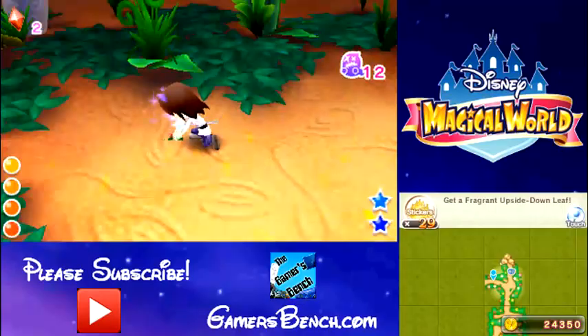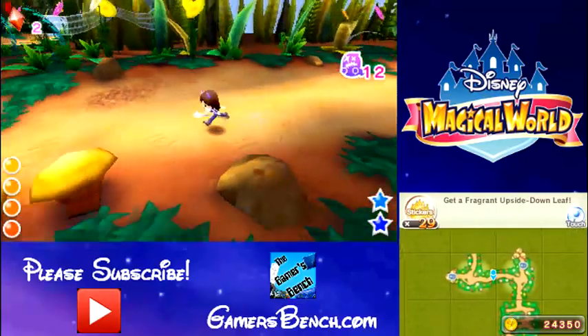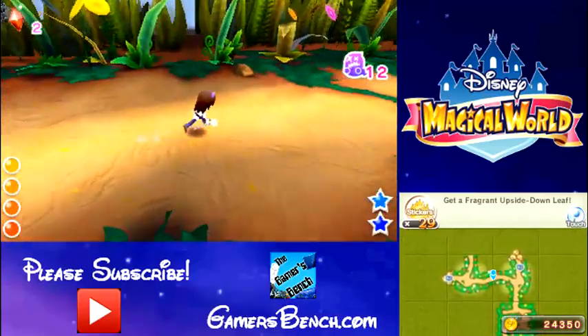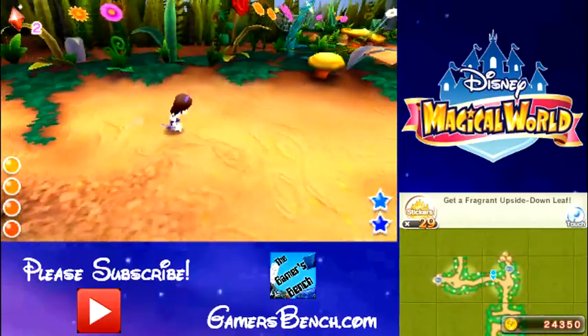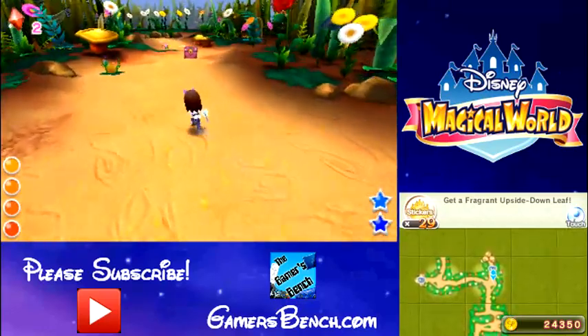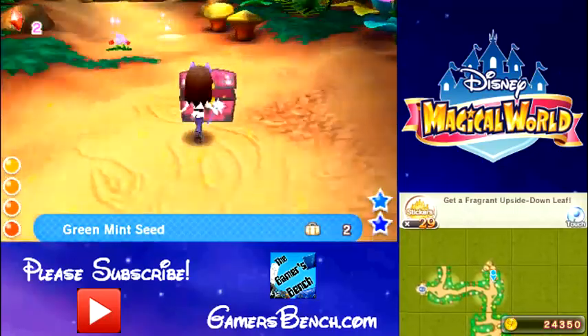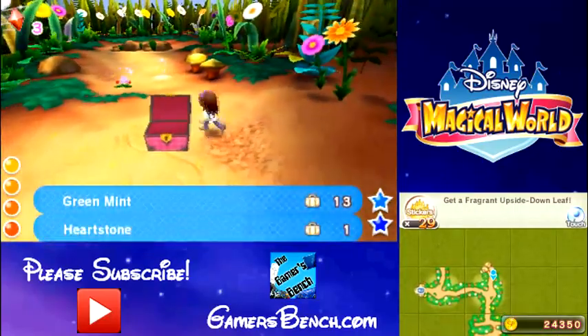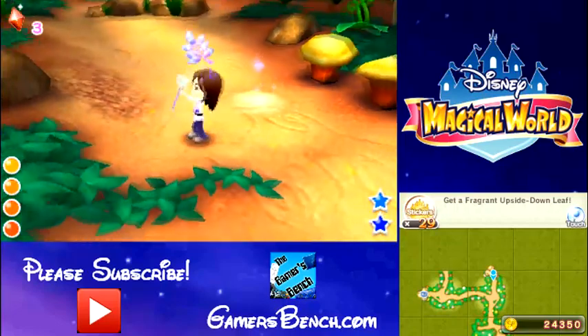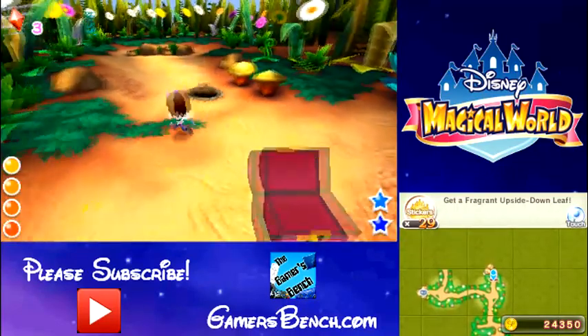Teeny weeny mushroom. I need a lot of those flowers. I didn't realize that this way was the dead end — the other way is to progress. Another mint seed. I've been trying to find those heart stones. I need them for dishes and clothes.